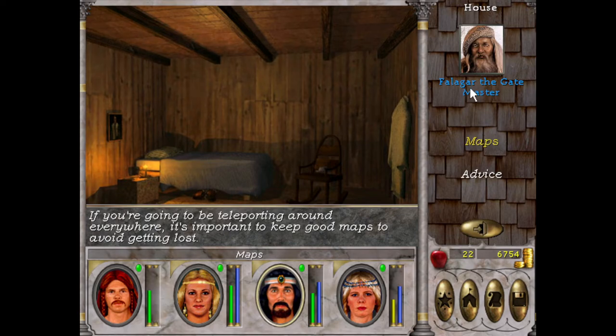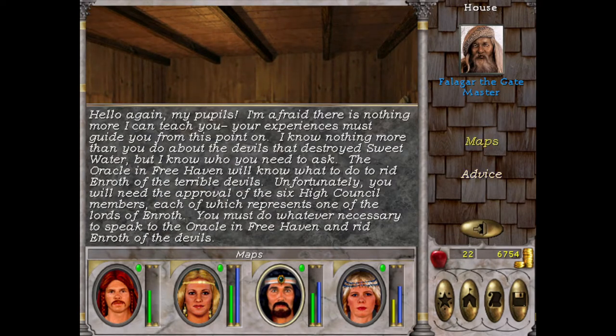What does he have to say? Advice. Hello again my pupils — there's nothing more I can teach you. The main quest line: we have to go to the oracle in Free Haven. They'll know how to rid Enroth of the terrible devils. We have to get the approval of the six high council members, each of which represents one of the lords of Enroth.